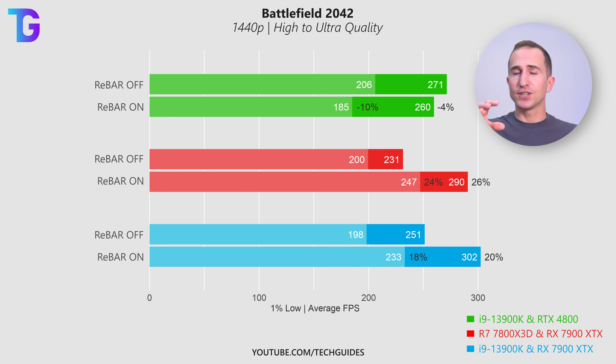Looking at Battlefield 2042, which should also have official NVIDIA rebar support (at least Battlefield V does, implying 2042 as well), on the NVIDIA-based system we see a drastic reduction in performance when enabling resizable bar. The polar opposite is true for the all-AMD system, which shows roughly a 25% improvement in average FPS as well as the 1% lows. The mixed system also shows a nice boost in performance here, which is in stark contrast to the Modern Warfare 3 results.